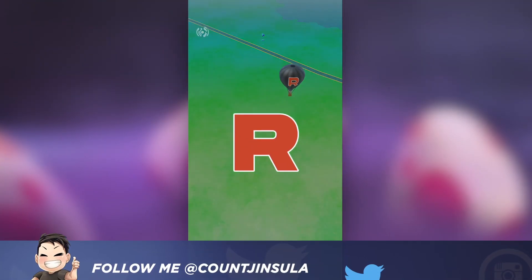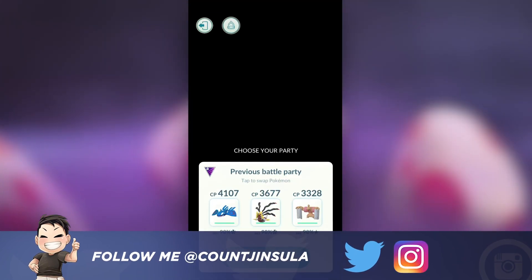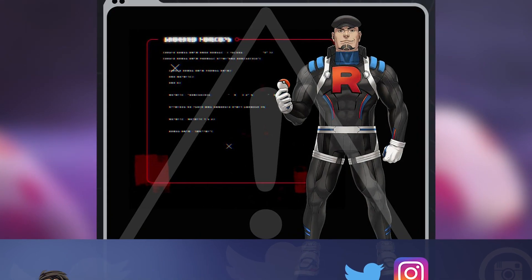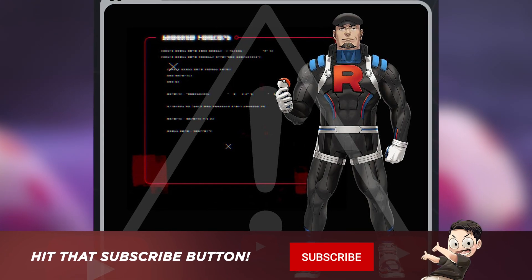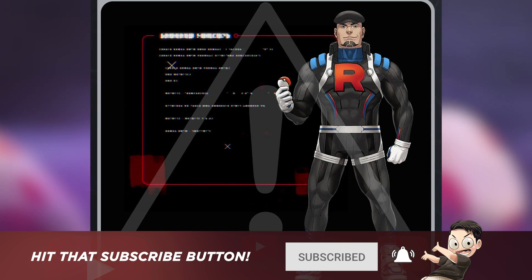How's it going everyone? It's me, it's Count, here with a brand new Pokemon Go guide video. Today I'm going to be talking about Cliff. He is the new big baddie when it comes to the Team Go Rocket Leaders. In the past, Cliff has always been kind of the easy one out of the three, but this time around he's actually the most difficult.